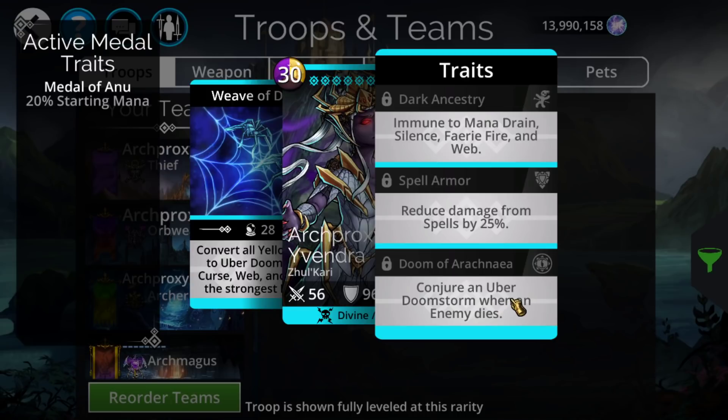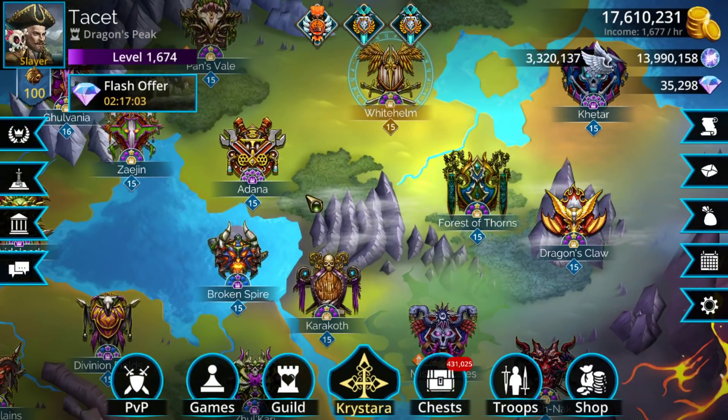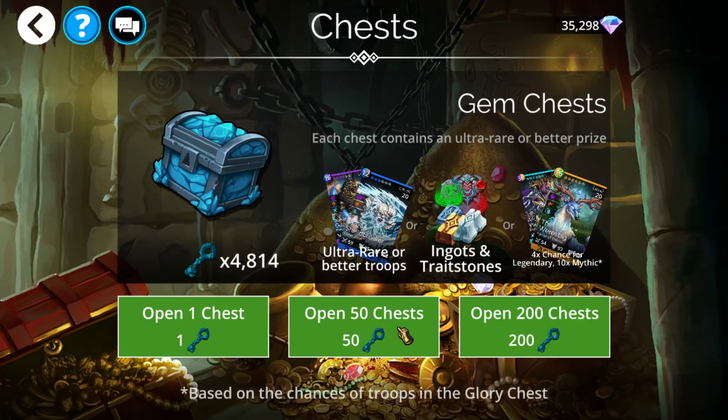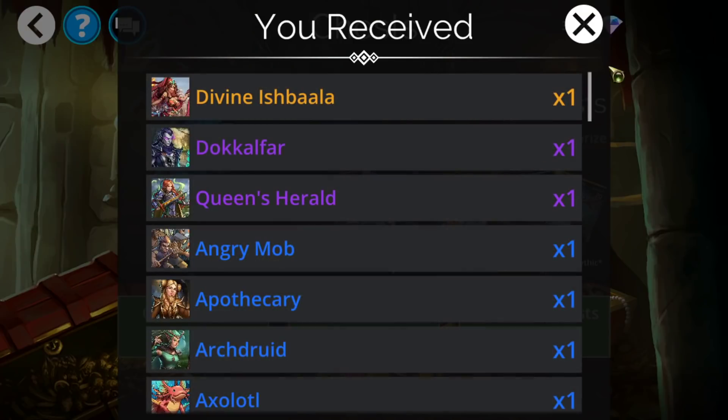It also has the final trait of Conjurer and Uber Doomstorm, which can be useful — it triggers whenever an enemy dies and makes it so you get more skulls onto the board, similar to Doomstorm, likely at a lower rate. Anyway, let's go try to get this thing and then we'll mess with a couple teams — all of which will be in the description if you want to copy-paste any of them.